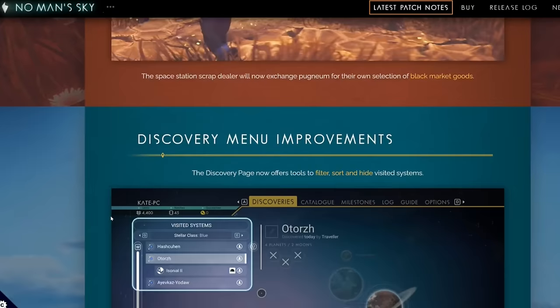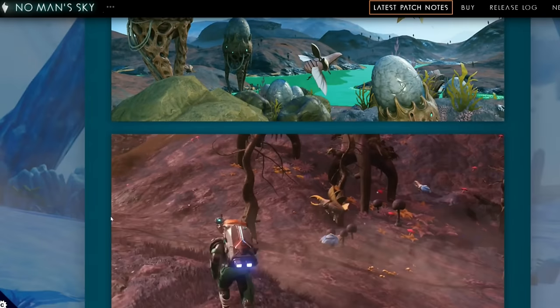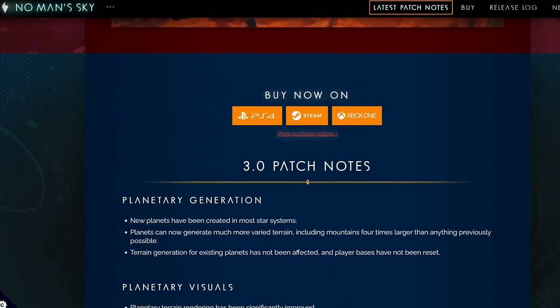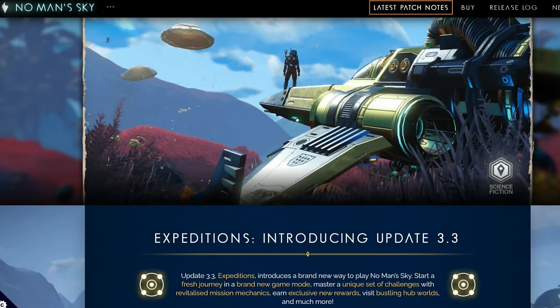I don't think this next update is just going to be cross-save. You can see the size of Origins, the size of Next, and all these updates — how big the actual scroll bar is. That was version 3.0, and now we're jumping to a version 5 hopefully. So let's just hope, people.